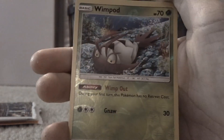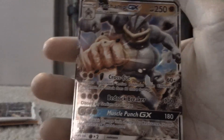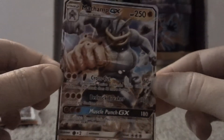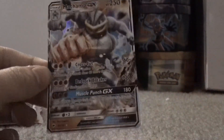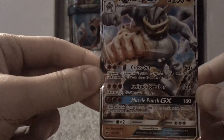Porygon 2, a Reverse Wimpod, and a Machamp GX — yes! Another GX! Actually that's only my third GX. Just look at that shine — 250 HP. Muscle Punch GX, 180 damage. Nice!